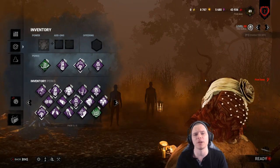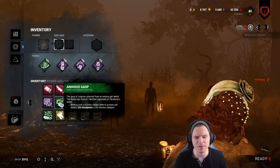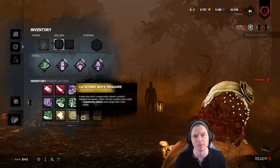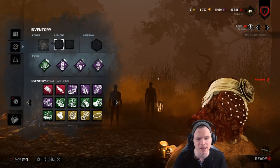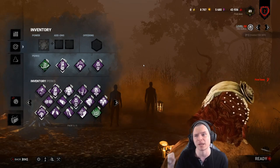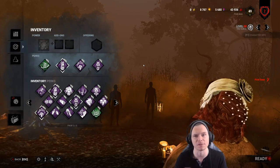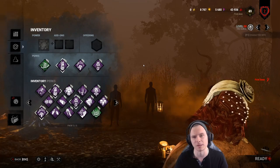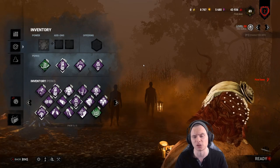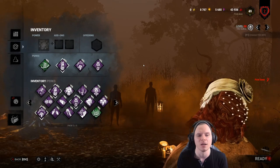To recap on the Nurse: her add-ons have been changed. For example, add-ons that used to increase blink range now reduce extra fatigue time from chain blinks. The important thing to know is that to blink further she needs to charge longer with those add-ons. You no longer have to worry about a three-blink Nurse blinking 29-30 meters with double green add-ons — that is a thing of the past.